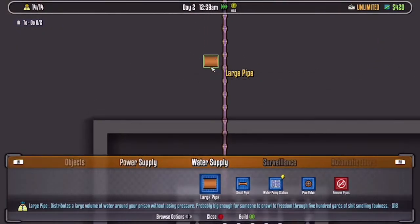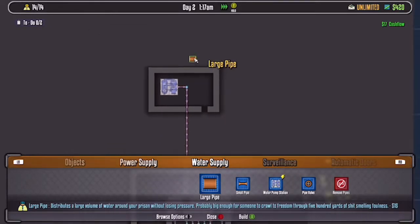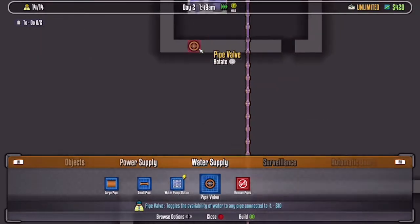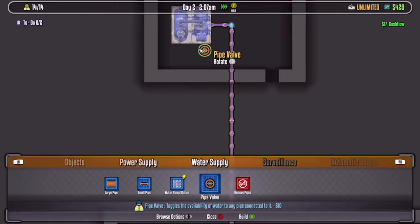By the way, if you're making a big place, I recommend just using all large pipes no matter what. Just use all large pipes because it will not go anywhere else. And you probably know what this pipe bolt is — it's just to, you can just see it connects all those things.